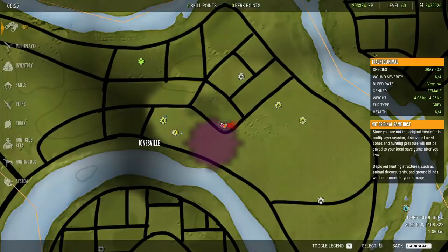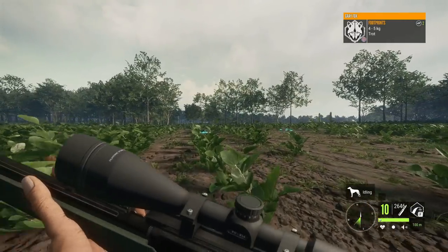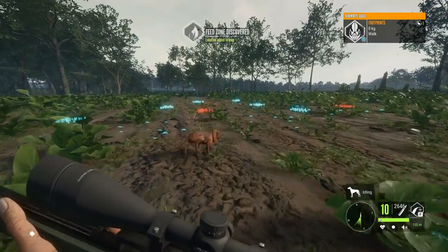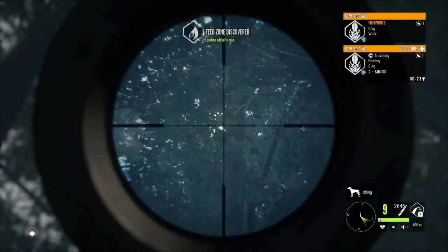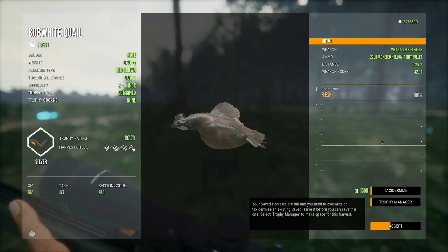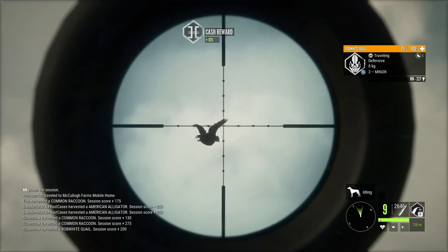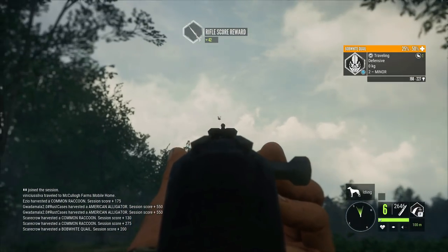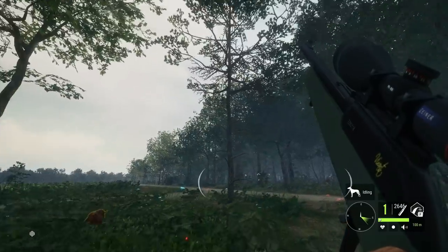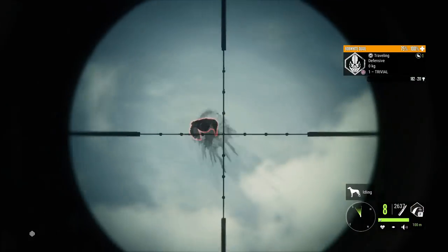Instead of making this video just about the 22 Hornet, let's use both 22s against the quail and compare which one does better. I have a feeling the 22 LR is going to do better, but you never know. That was a quail — we got it. Let's snatch up this guy, 197 red-brown. There we go — got that one and this one. Honestly, the 22 LR is definitely much better; it's kind of sad that it outperforms the 22 Hornet on something as small as a quail.